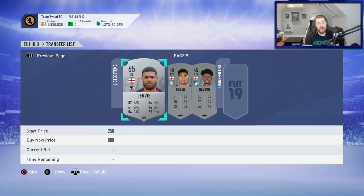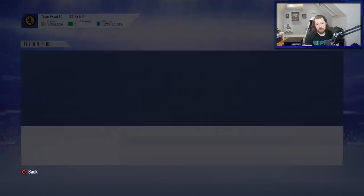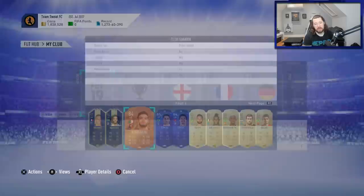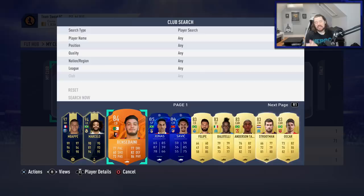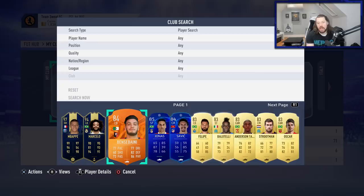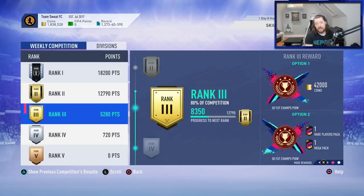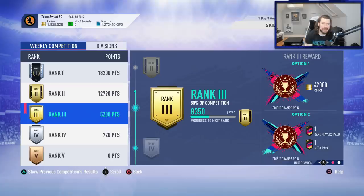We're up to about 1.84 million and we've got the 85 and two 84s we just picked up. I also packed Ben Sabiani from one of the league SBC packs - he's pretty much discard price, but there's no point getting rid of him since I can always get those 15k coins at any time. Now I need to play lots of FUT Rivals games to get up to rank two - I'm about 5,000 points away. I'll need a grind session, hopefully getting some five-goal wins for 950 points.